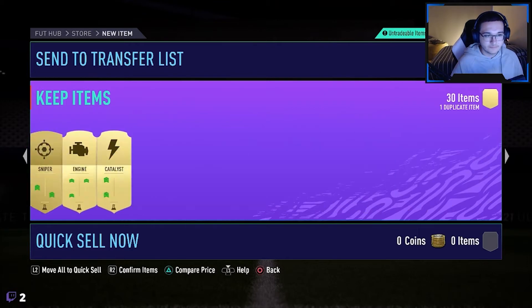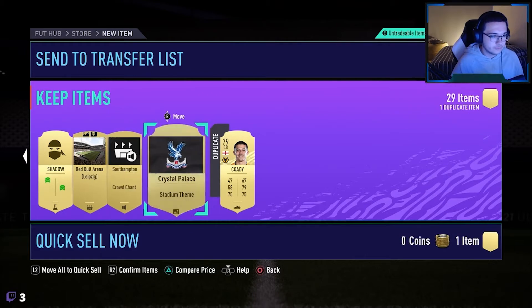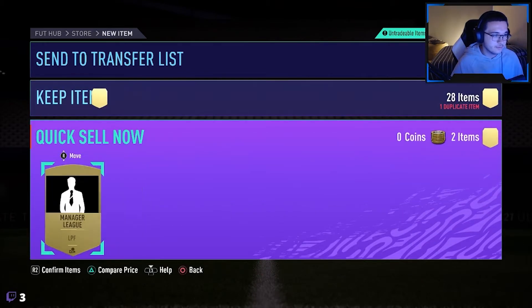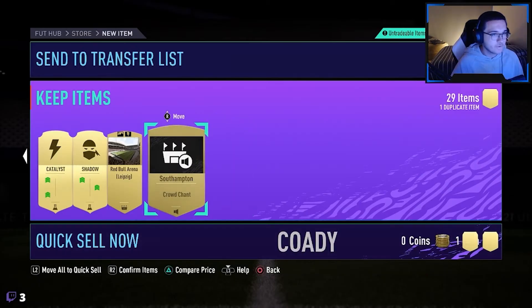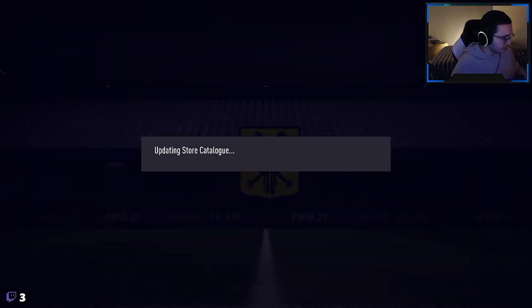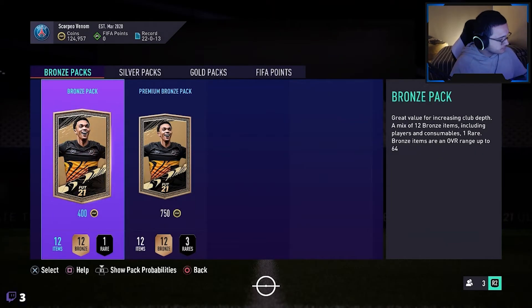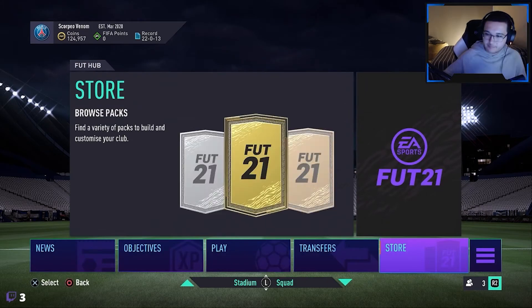Ferran Torr as well - not going to be used, but going to be used in SBC content. Shadow camp style as well, not bad. Division rival rewards - first of the year, first of this account. We didn't ask for more. We got a walkout, a couple of boards, an inform. Amazing - I couldn't be happier. You'll see in the next episode we're playing with new teams. This was the end of the Division Rival Rewards.